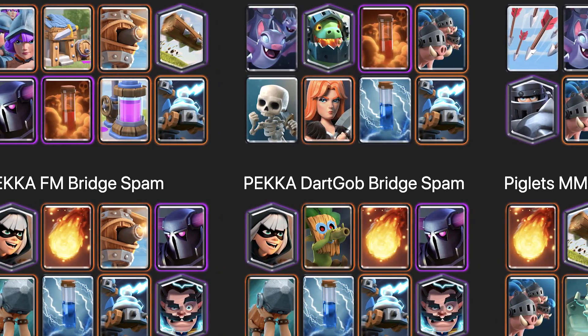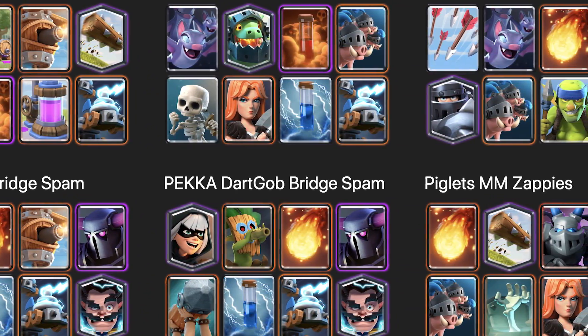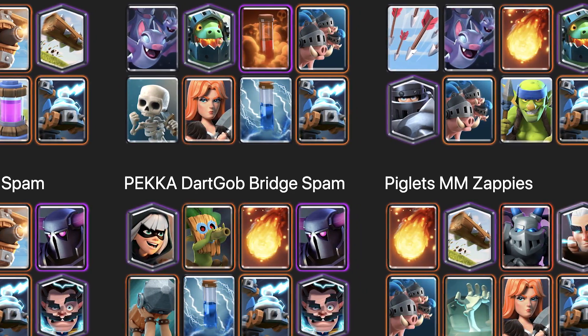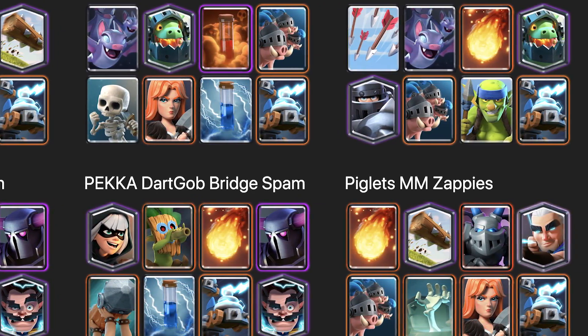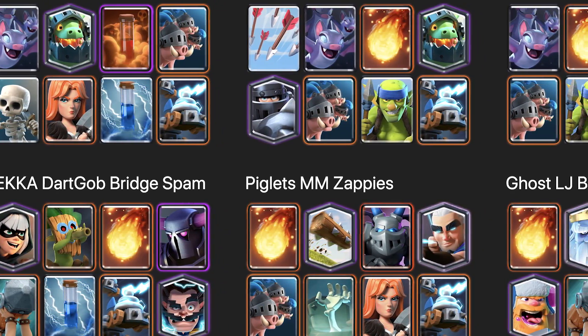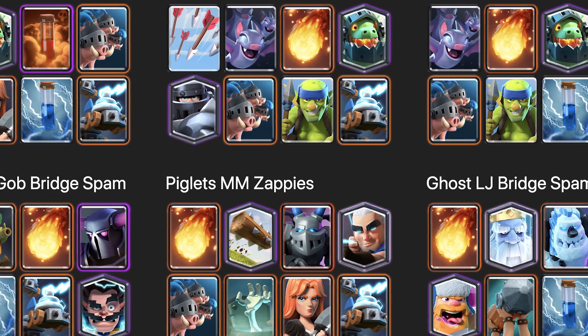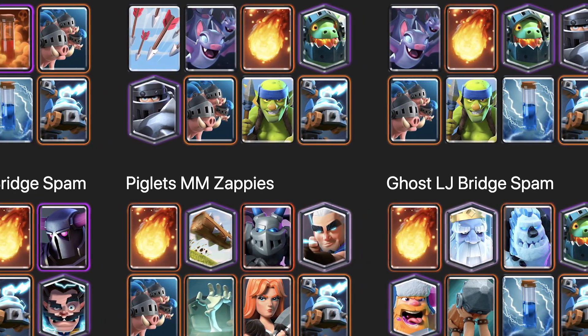Most Zappie decks will have Fireball or Poison bait with them — think Pump, Three Musketeers, Royal Hog, Flying Machine, Magic Archer, and all sorts of spawner buildings. They also tend to have a large tank in the deck like a PEKKA or a Mega Knight, and if not, it's usually splittable units like Royal Hogs, Three Musketeers, and now maybe even Royal Recruits since they cost seven Elixir.